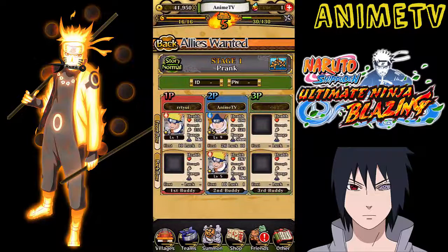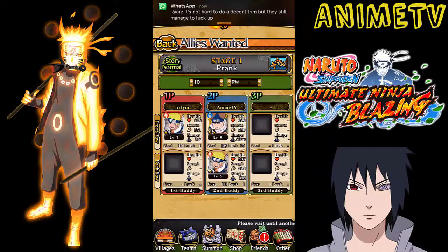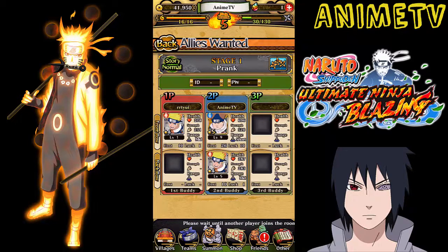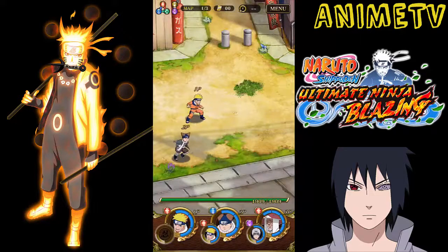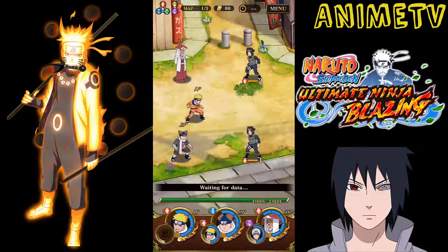This one looks okay. He hasn't got any characters so he's new. We're just going to have to wait till the third buddy arrives. Okay, third buddy has arrived. Accept. Alright, let's go. Now when we complete this mission we should get 2 to 4 of those Pearls. You get them for completing a mission with someone new.